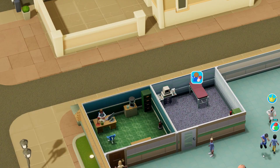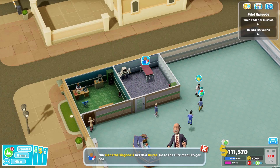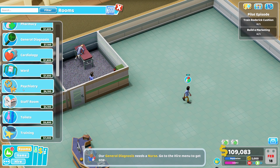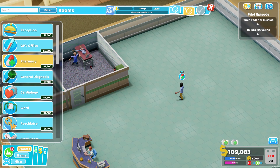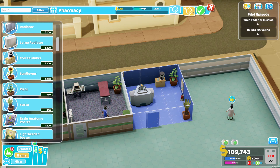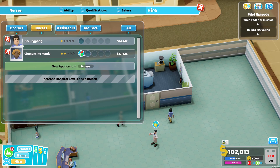Mr. Tommy Doolittle, you're going to be our new nurse. We also need a pharmacy - let's add a door, a drug mixer, and all the little stuff. Let's finish up the pharmacy and hire another nurse with pharmacy management. That's perfect - Clementine Mania, I'm going to hire you.